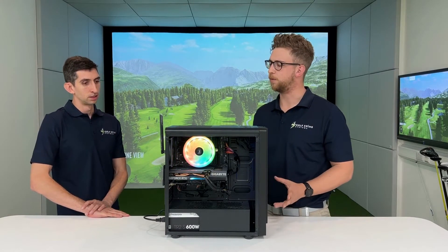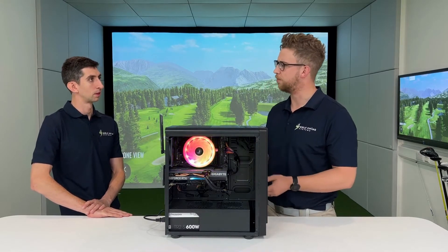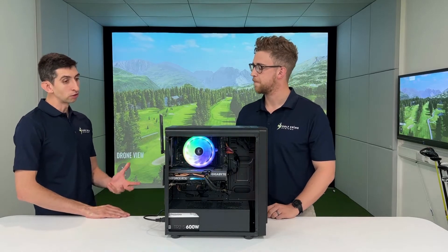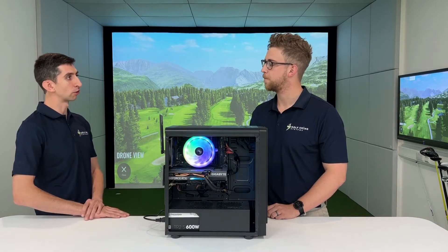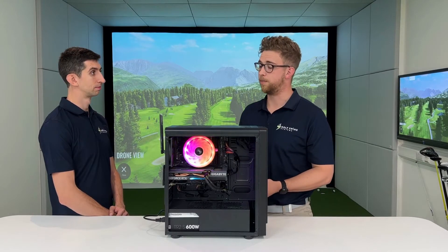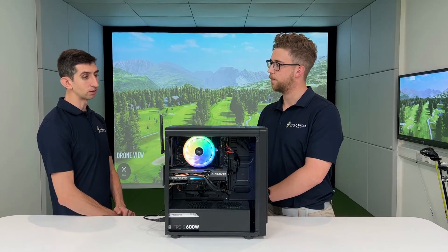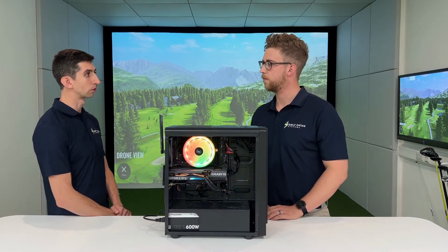What's the minimum graphics card you can get away with if you want to save some cost? The minimum we'd recommend would be an RTX 3050. You could use that for The Golf Club 2019 in conjunction with a SkyTrack launch monitor. For something more intense like a TrackMan unit, we'd recommend a 3060 graphics card, which can run even the most graphically intense levels on the TrackMan software.